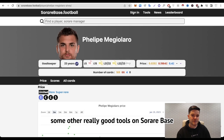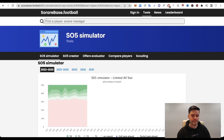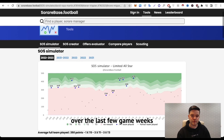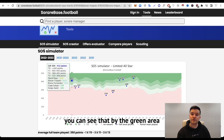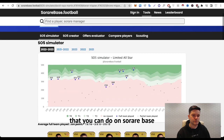Some other really good tools on SoRareBase: the SO5 simulator lets you put together a team and see how it would have fared over the last few weeks. We put together a Premier League lineup, pick Bruno as captain, and it shows how the team would have performed over recent game weeks. The highlighted scores are weeks where players all played, and we can see the lineup would have won a few rewards — shown by the green area. A pretty decent lineup that one.